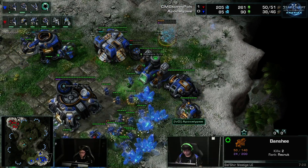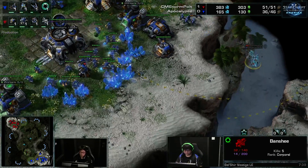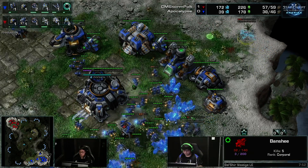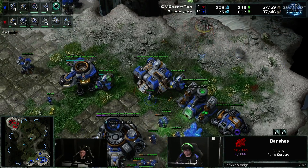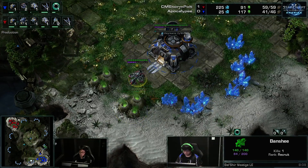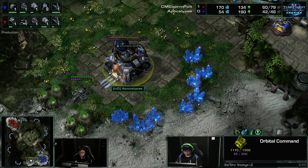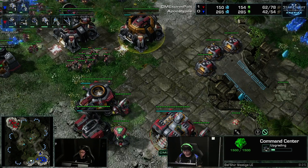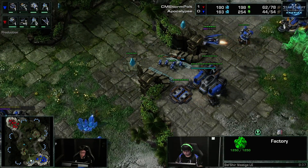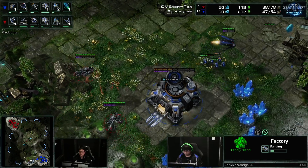Two kills on the banshees so far, now moving in to kill some SCVs. The scan might be able to kill — nope. It's so tough to go against banshees with unstimuled marines. That's two scans so far — 540 minerals total that you've lost already. He doesn't even need cloak because you have no way of closing the distance. Going back because he doesn't want to lose it unnecessarily. Banshee in the natural doing damage against the command center, but the command center is still pretty healthy.